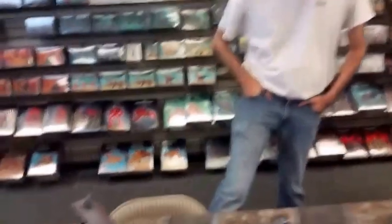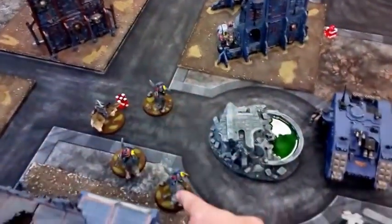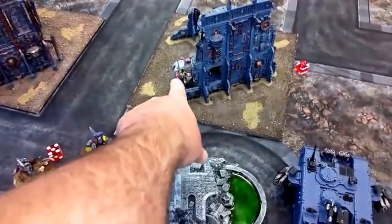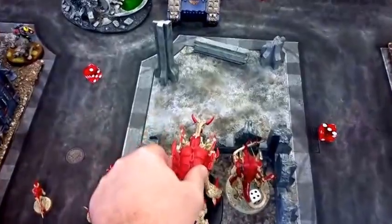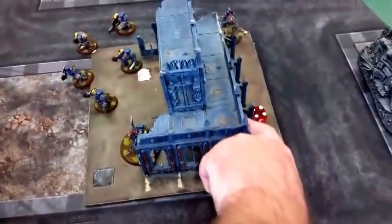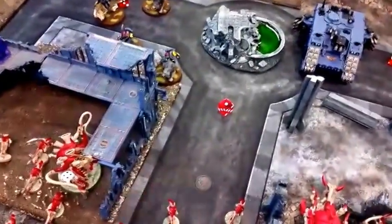Top of one — end of everything actually, because we didn't do too much. Wolves came up and ran up to here. Bjorn did a pop shot, did one wound against the Hive Tyrant. The Land Raider moved up and flatted out. The dogs moved up and are holding objective four. The Terminators moved up. And the Whirlwind killed a mighty two Gaunts.